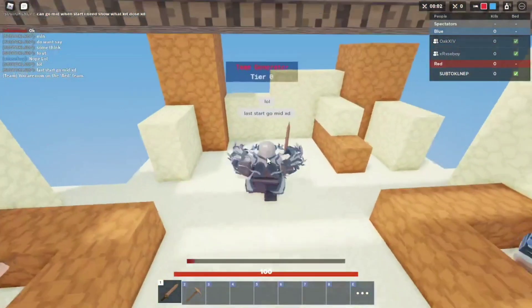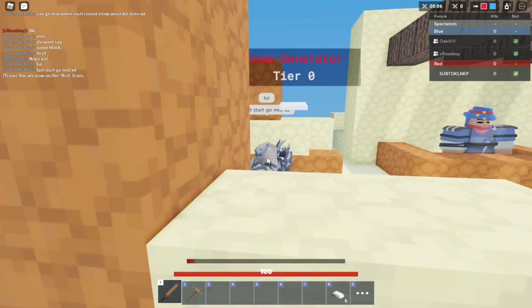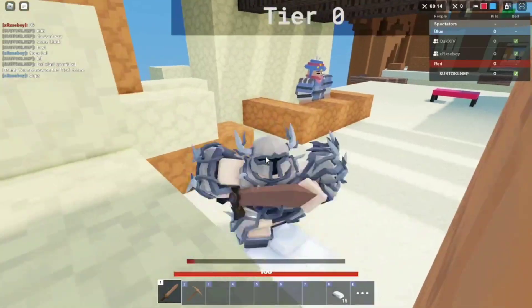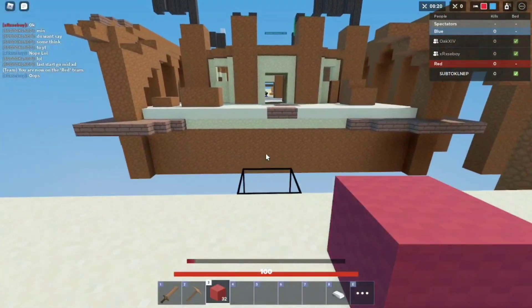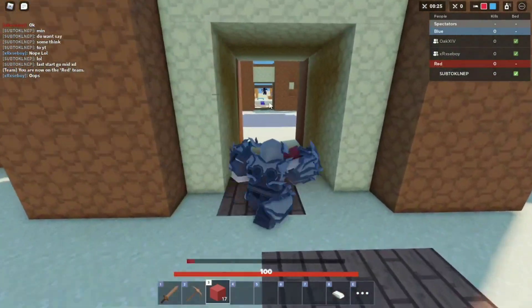Let me show you what this kit does before we go over the steps. Let's go to mid really quick and show you what it does. With this kit you can pick a devil or an angel — an angel heals your teammate, and a devil lets you steal health from your teammates.